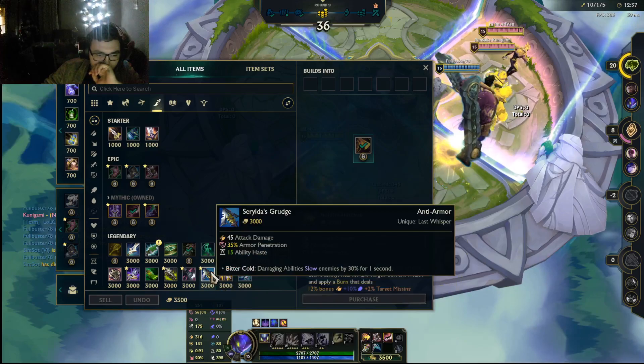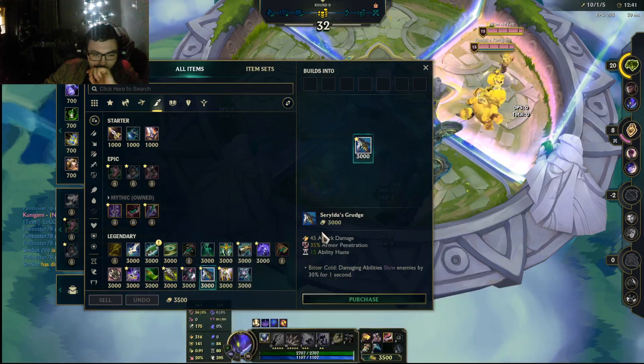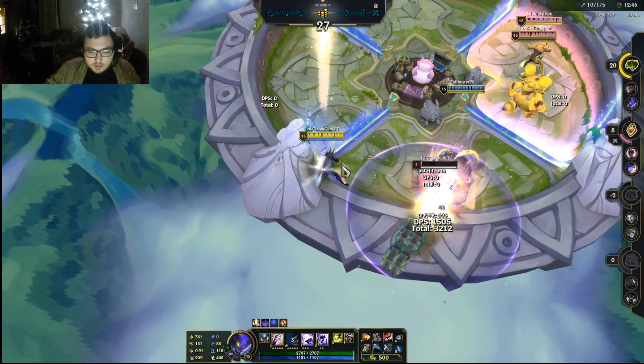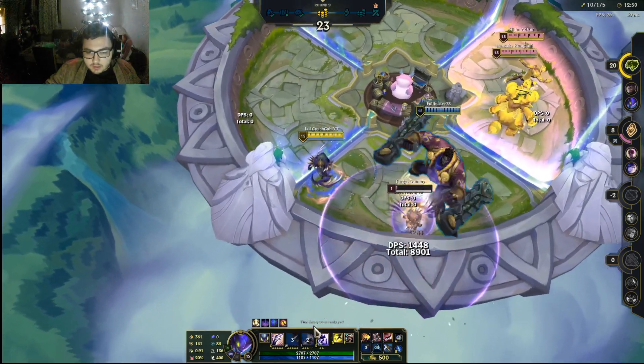Alternatively, I've learned about many other items. I would recommend going Serylda's Grudge because you need that pen. And now we are actually quite insane at poking — for example if I dash, this ability can deal around 1k, 1k damage.